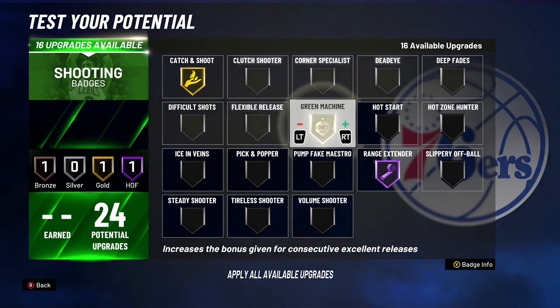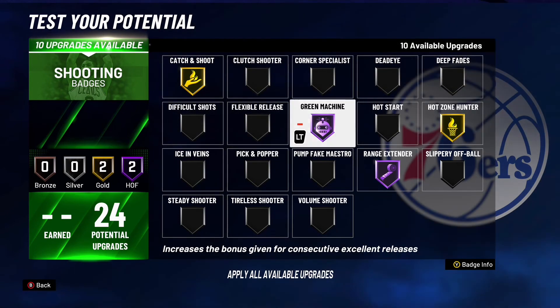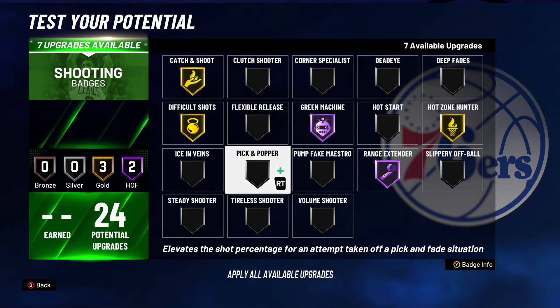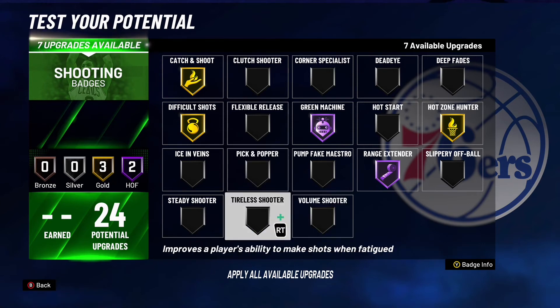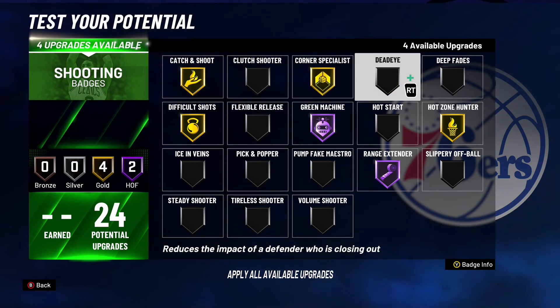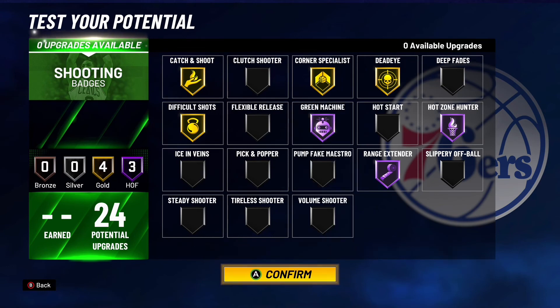For shooting: gold catch and shoot, definitely hall of fame range extender, hall of fame green machine, gold hot zone hunter, and gold difficult shots. We have seven badge upgrades left — there are a bunch of options, but I'm going to give him gold corner specialist, and with the last badge upgrade I'll put it on hot zone hunter at hall of fame.